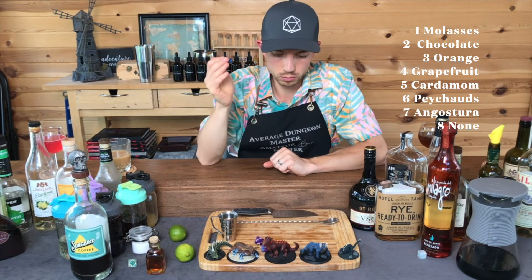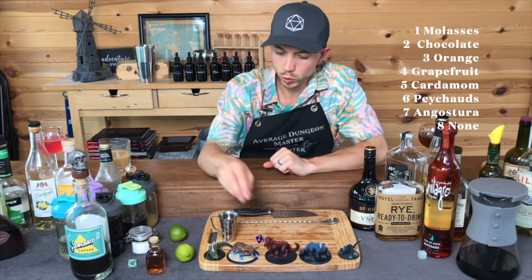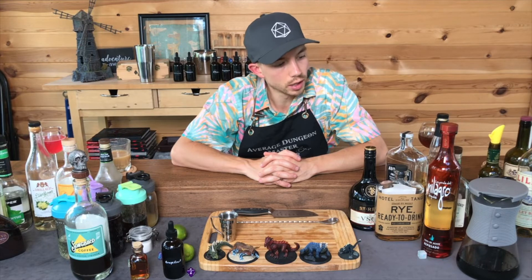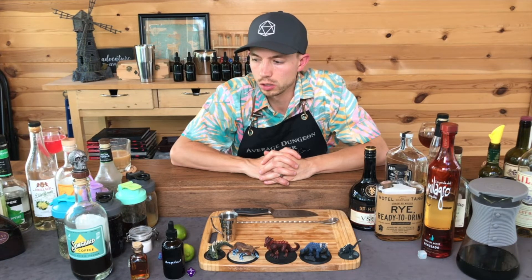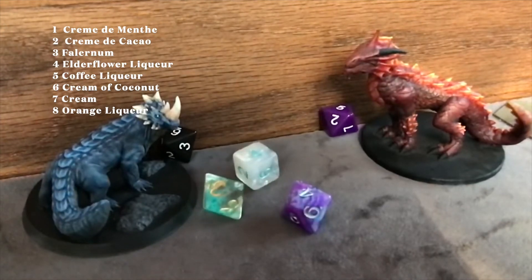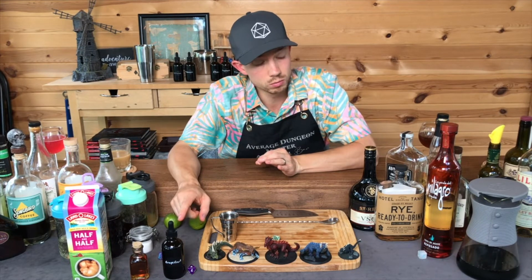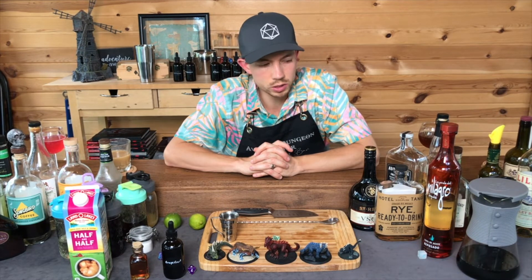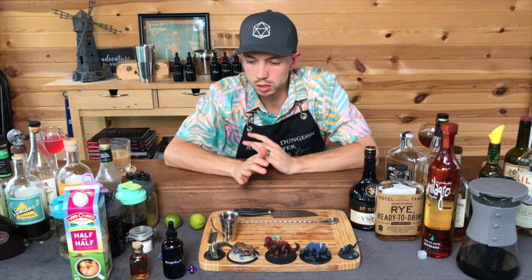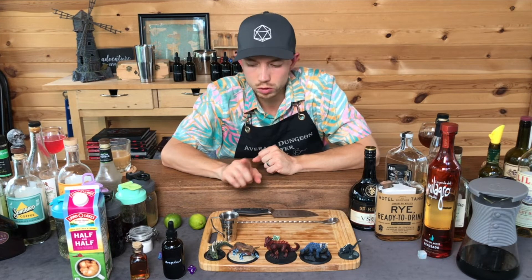Roll for bitters. Four — Grapefruit. So: Maple Syrup, Coffee, Grapefruit Bitters, Tequila, and Coffee Liqueur. I think I get one re-roll since I've already used coffee liqueur — I'm going to re-roll my modifier. Seven — Cream. Cream, Maple, Grapefruit, Coffee and Tequila. It's kind of an espresso martini. Weird. Cool. Grapefruit bitters — that's going to take a turn.